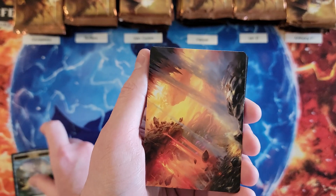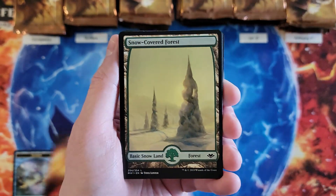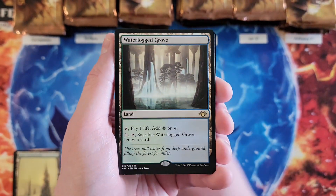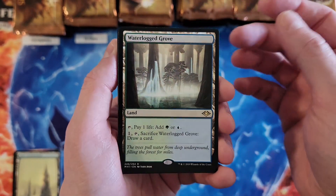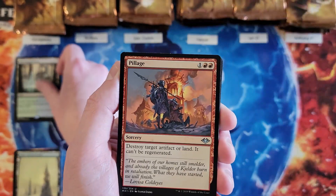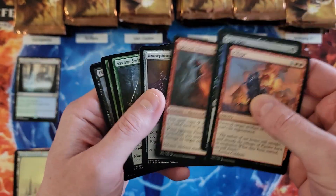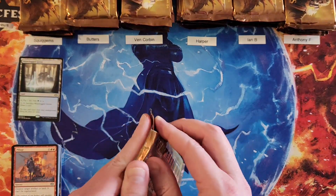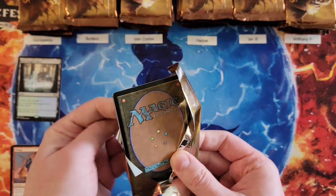So you got a Prismatic Vista artwork, a Snow-Covered Forest, and a Waterlogged Grove to start you off. I wonder if they'll ever finish the Horizon land cycle. But that's a zero to start — and a pretty solid zero. Let me write that down just to keep track of the same number of packs across everybody.